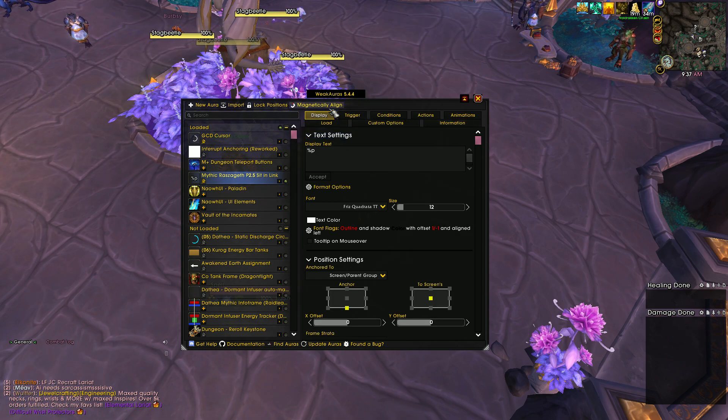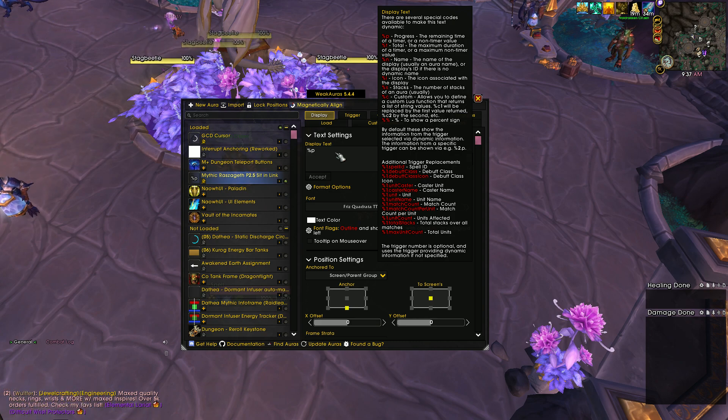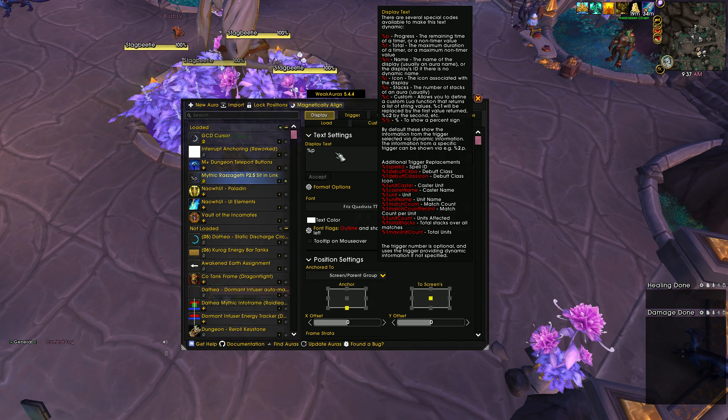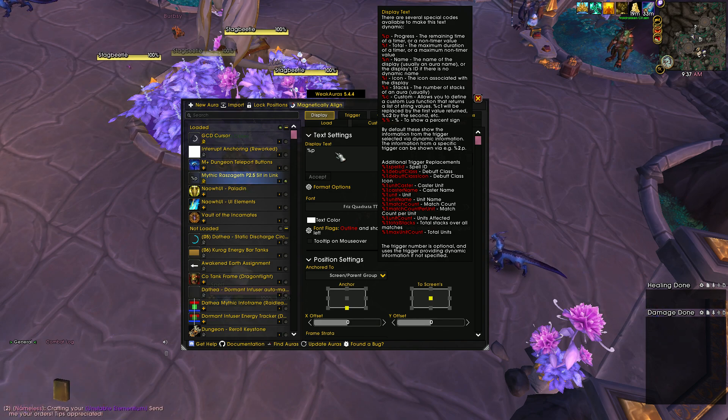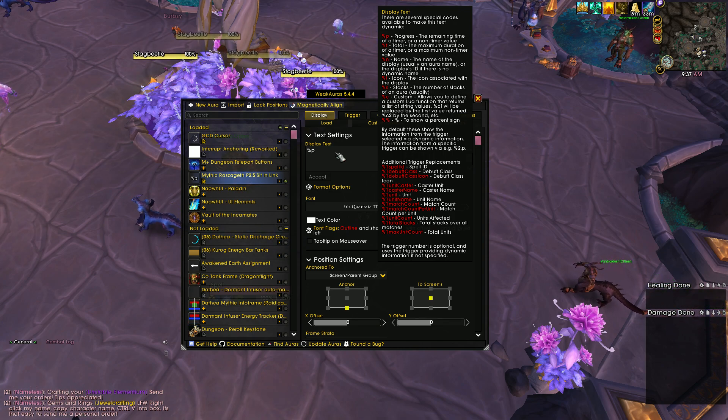Under display settings, under Text, it shows all the different codes. What these codes do is outlined by the box there — %P, %T, %N, %I, %S, and so on. For our purposes, and for almost every purpose you'll ever need, you will use %P. %S is important on things like Dathia's bursting mechanic, but almost every single time for those mechanics I either make a WeakAura or we get one that will track those for you anyway. %P is the only one you need to know.